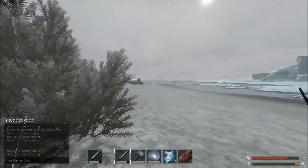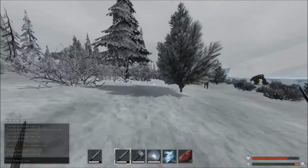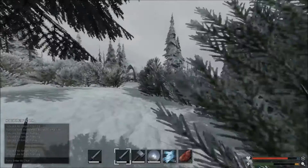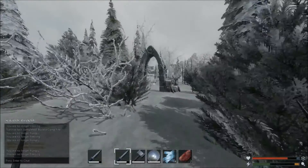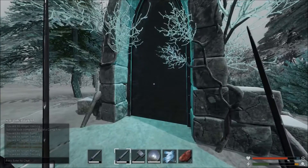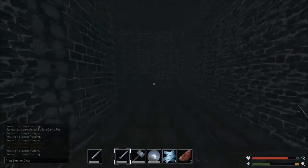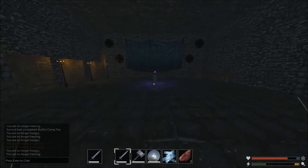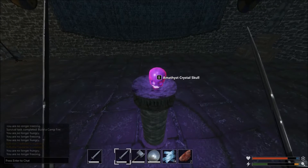As soon as you get into this bush here, it is so easy to get lost, so do keep that in mind. Remember, we've still got the coast on the right side. And there it is — he's got the amethyst crystal skull.